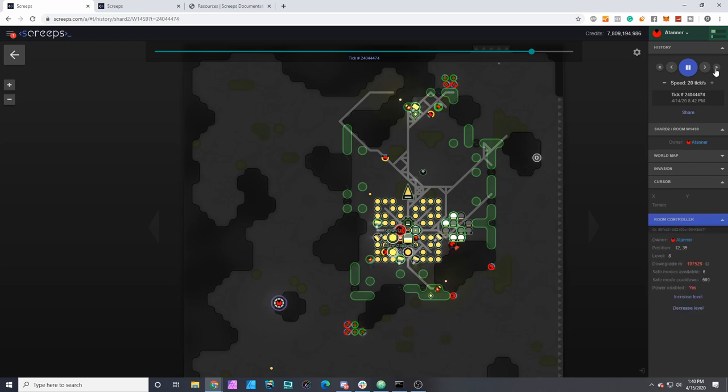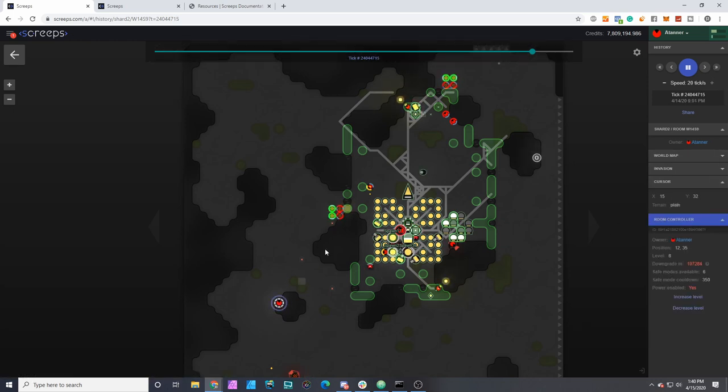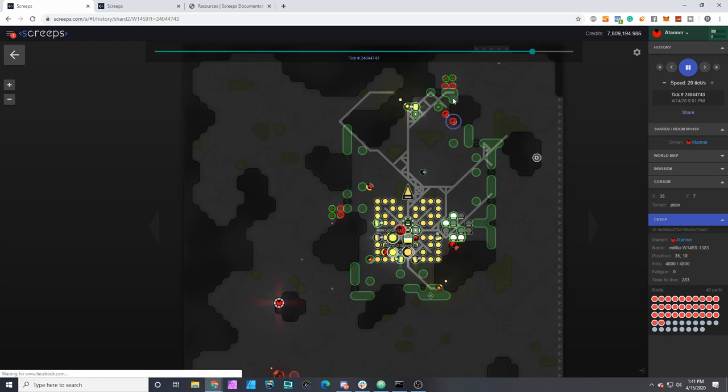600 ticks still to go. At 400 ticks, looks like a squad died of natural causes. The power creep is back in the room disrupting my terminal and spawns. We're at 400 ticks to go and this wall is getting really low. The same pathing bug here is preventing these guys from actually reaching over, so I might either have to restructure this wall to make it a straight run or bring the wall in a couple of spaces.